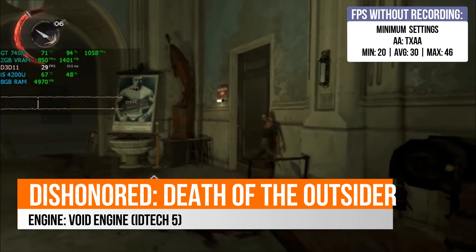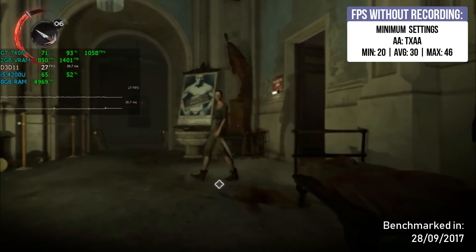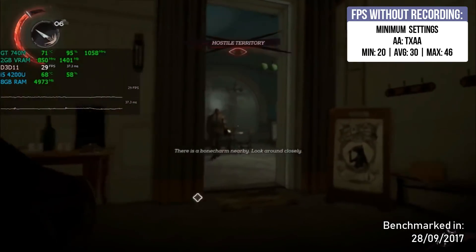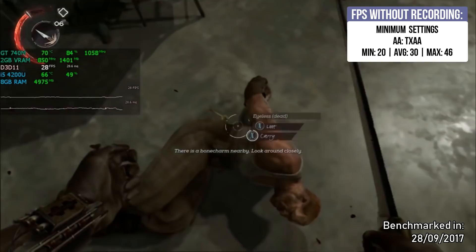Dishonored: Death of the Outsider is a standalone expansion pack, so you don't really need Dishonored 2. This game follows the same steps as Dishonored 2 — it uses the Void Engine, a big modification of id Tech 5 — and just like Dishonored 2, it is an optimized mess, but still you will be able to play the game.